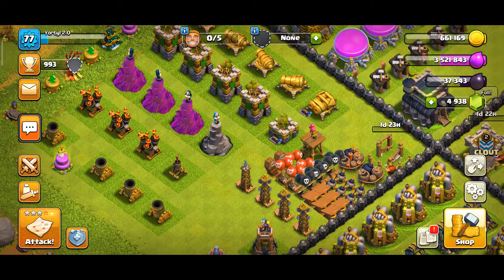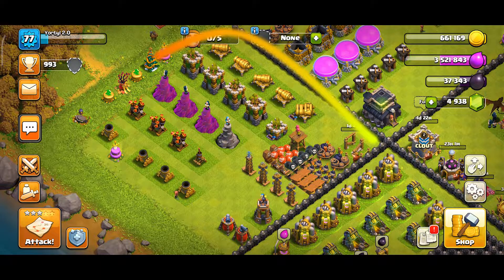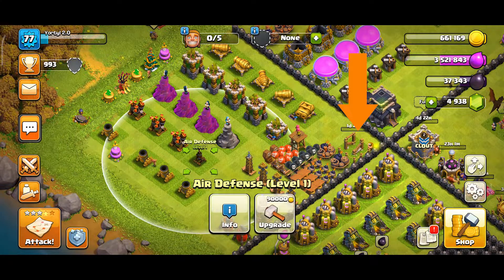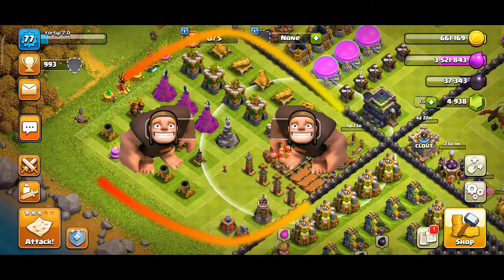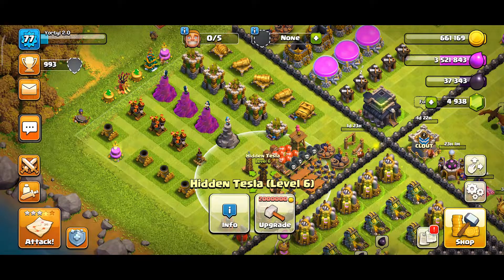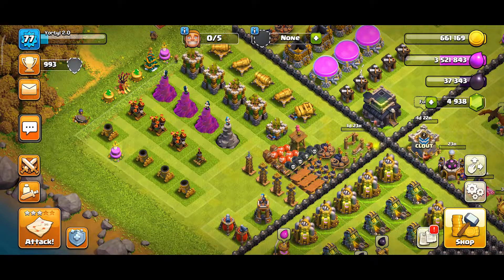Finally, here is the plan to follow. Once the builder working on the clan castle finishes his job, send him over to upgrade the newly unlocked defenses. And when the builder finishes the placement of the X-Bow, let him join the builder working on the defenses. This way there will be 2 builders working on defenses. First level up the new defenses equal to the older ones, then max them all out.